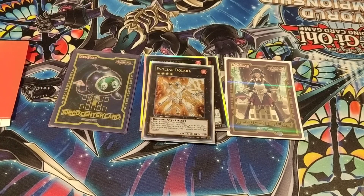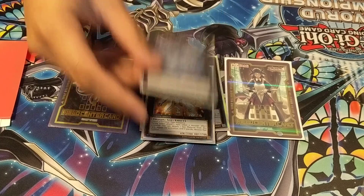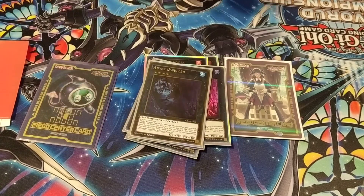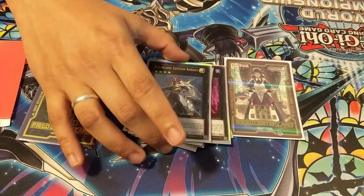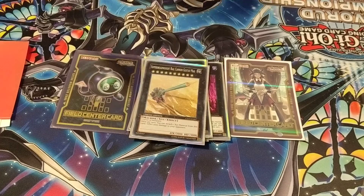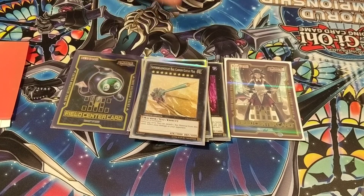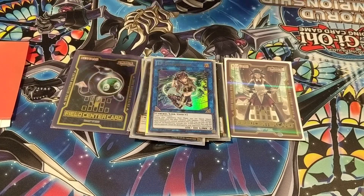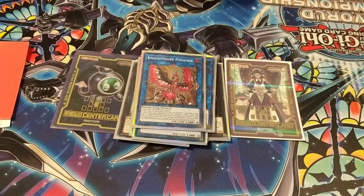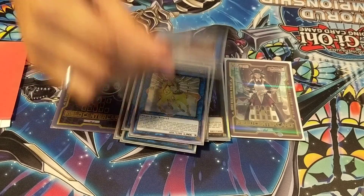For the extra deck: 2 Logia, 1 Delka, 1 Tornado Dragon, 1 Gaga Cowboy, 2 Abyss Dweller, 1 Exiton Knight — which actually got me over so many boards — 1 Super Dreadnought Gustav Max (I might take this out because the deck has shifted and it might not be needed anymore), 1 IP Mascarina, Pentastag, the Nightmare Cerberus, Phoenix, Unicorn, and 1 Barlow Dragon.